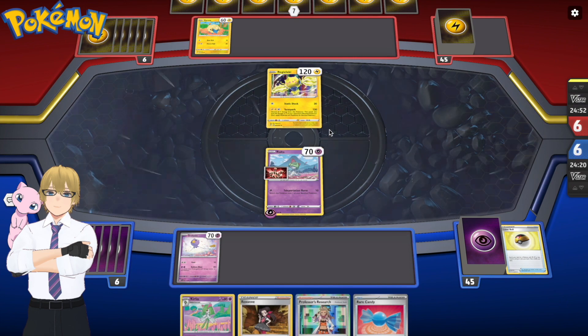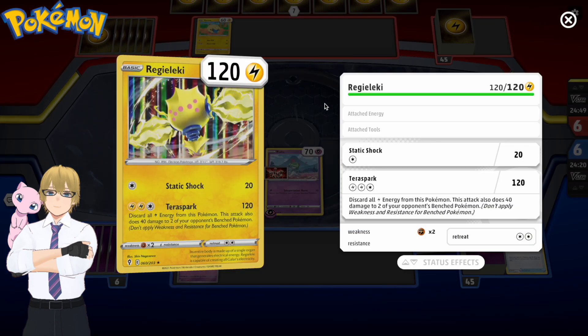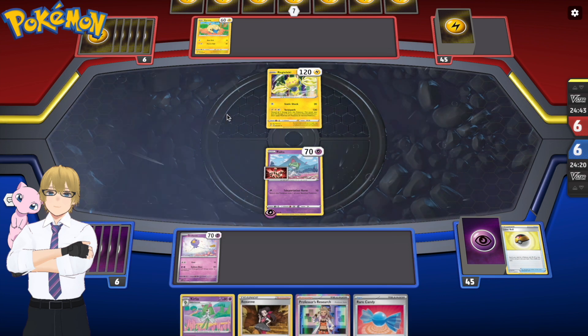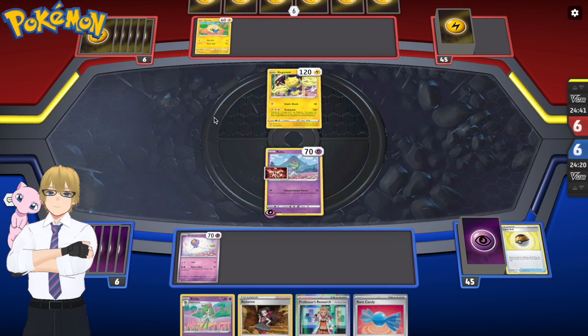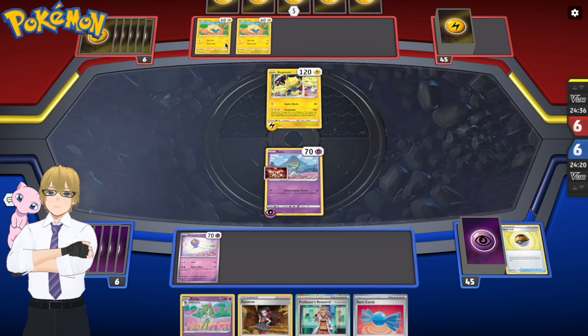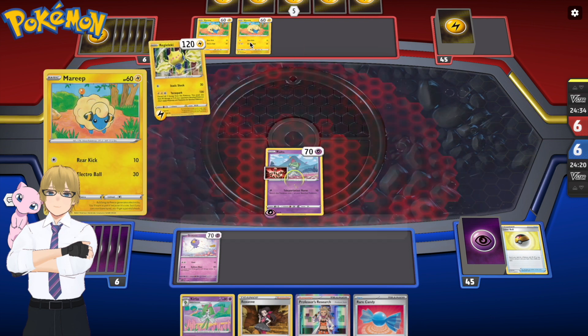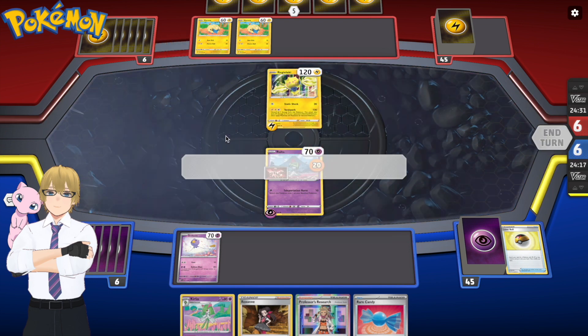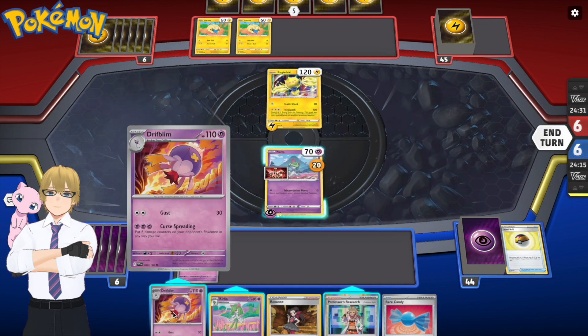My opponent has a Regieleki — I never know how to pronounce this Pokémon. Regieleki on the active spot and a Mareep on the bench. They play an Electric Energy onto the active Pokémon, play a second Mareep, and just use Static Shock. This is peak Pokémon gameplay — you just deal 20 damage to each other and pass turns.